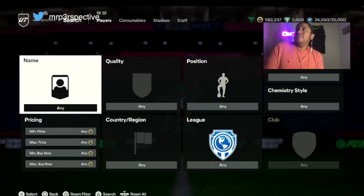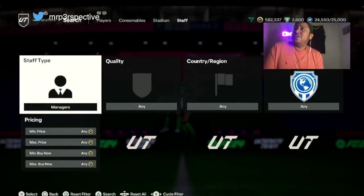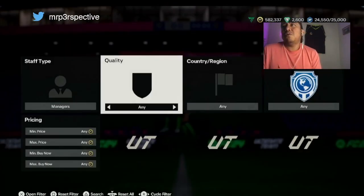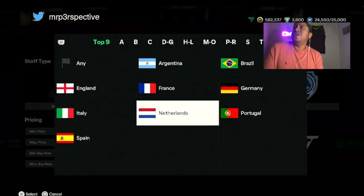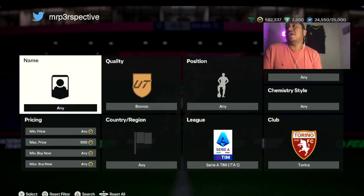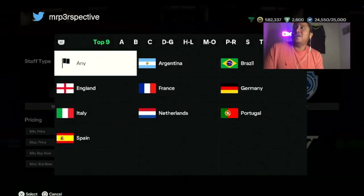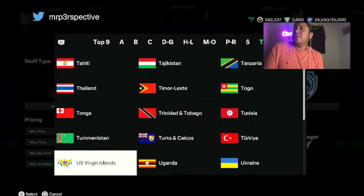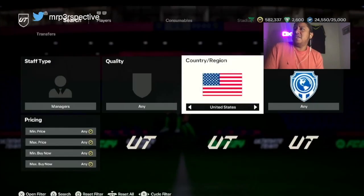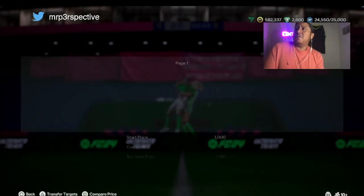Last but not least, I'm going to include the managers. Managers have been making people so many coins. I've been doing it on stream with you guys because a lot of people always come and tell me they don't have a lot of coins — what do I do, how do I trade? Managers are one of my favorites. Now let's look at United States, because yesterday I think I covered the Belgium one. This one is selling for about 1,000.